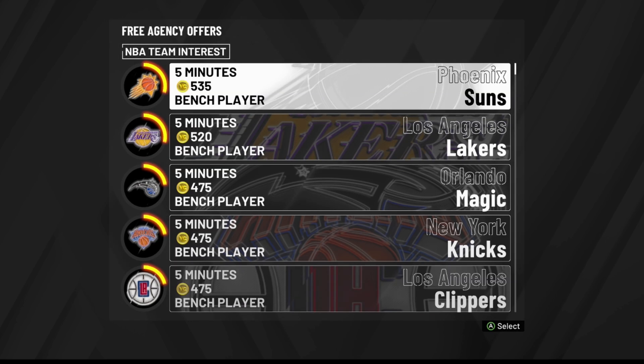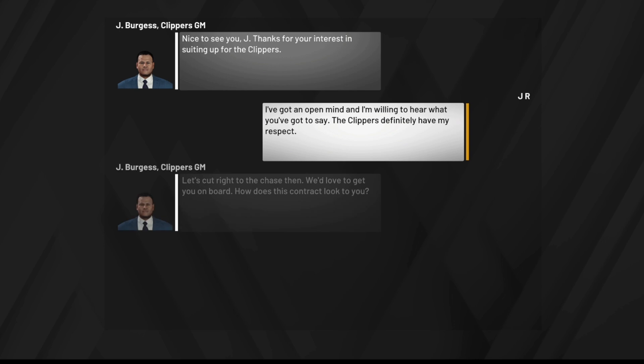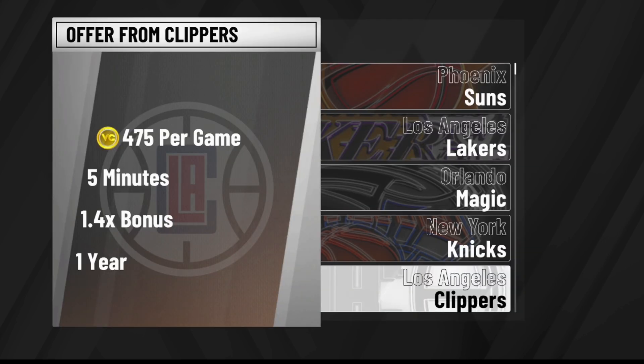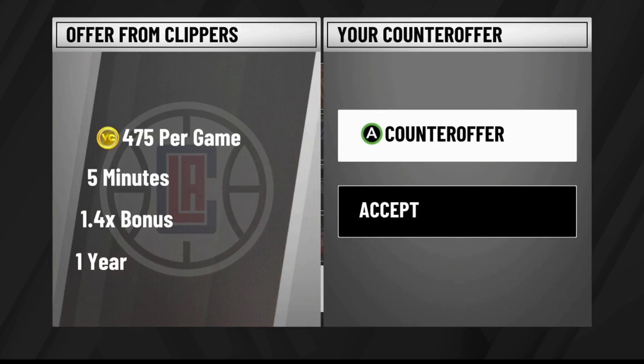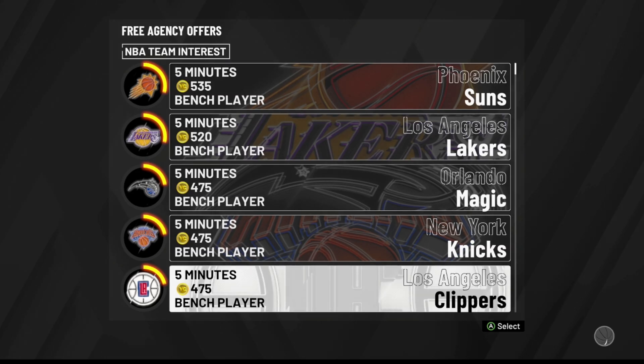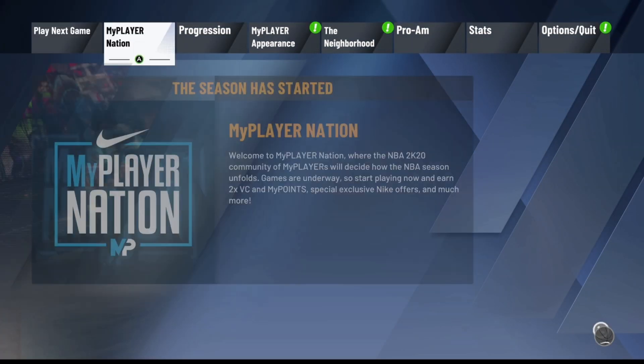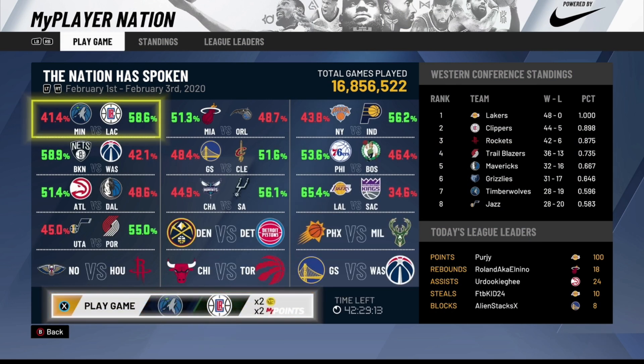The first team that has one available — I'm going to try the Clippers or the Timberwolves. You can see the Clippers are available, so I'm going to select them and spam A through all of this. For the contract, make sure it's set to one year — but it doesn't really matter — just hit Accept. You'll then be loaded into the screen and from here you want to go ahead and play the MyPlayer Nation game.